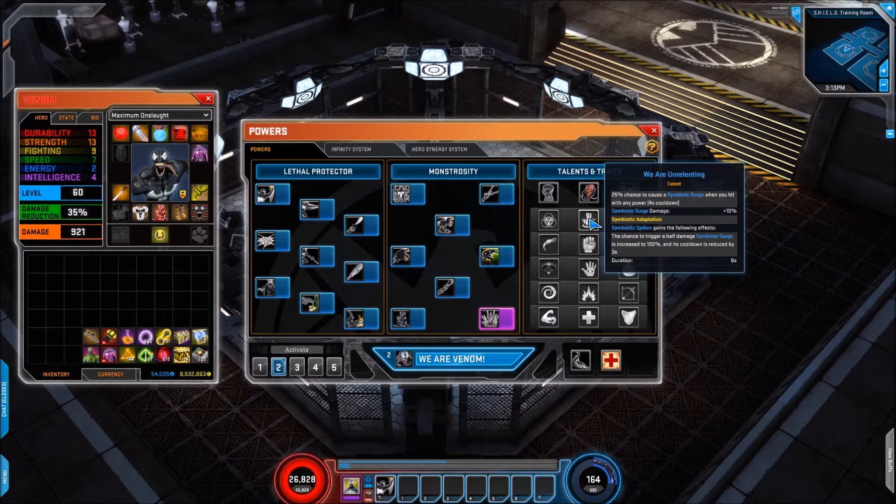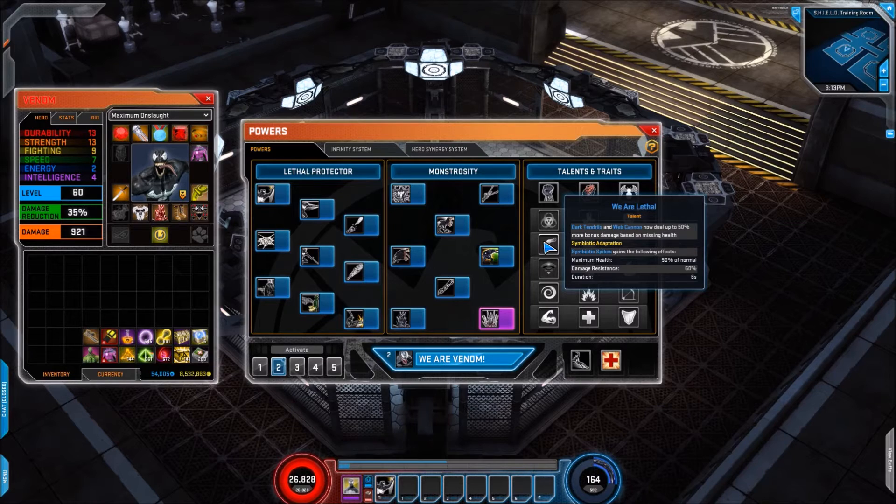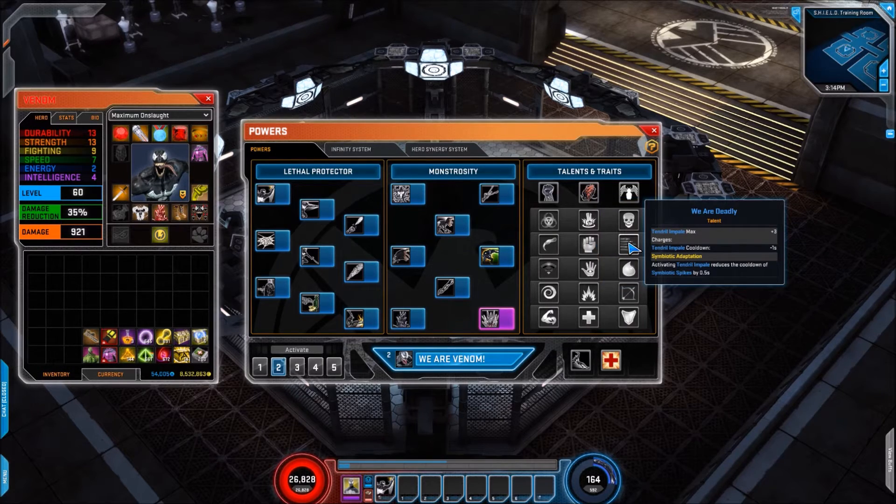The first talent is We Are Unrelenting: 25% chance to cause a Symbiotic Surge when you hit with any power, 4 second cooldown, and Symbiotic Surge damage goes up by 10%. We then have We Are Consuming: 30% chance to trigger one tick of Parasitic Tendrils, 5 second cooldown, damage up by 10%. Talent line 2 starts with We Are Lethal: Dark Tendrils and Web Cannon now deal up to 50% more bonus damage based on missing health. Then We Are Hungry: Deadly Maw and Hungry Maw gain total damage 10% and health regenerated 50%, making them very tanky. And We Are Deadly: Tendril Impale max charges go up by 3 and the cooldown comes down by 1 second.